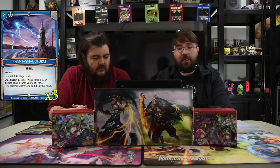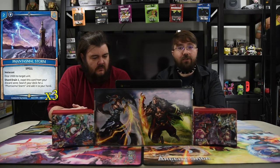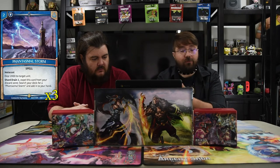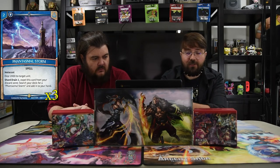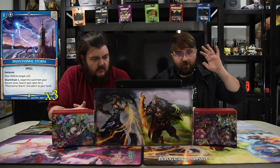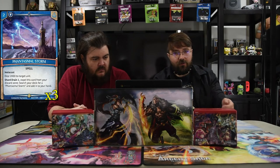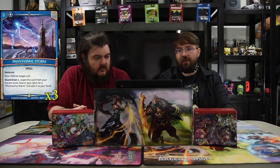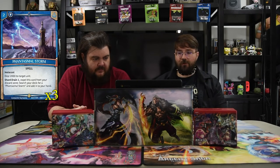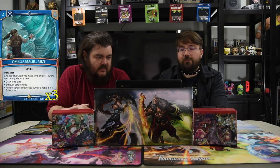Phantasmal Storm is a two-drop instacast that deals 2000 to target unit. You can shard drain one to expel this card from your discard and search your deck for another Phantasmal, adding it to your hand. For a two-drop instacast this is super powerful — if you have four shards, do it and immediately shard drain to get another one to kill something else if you really need to. It's worth it.